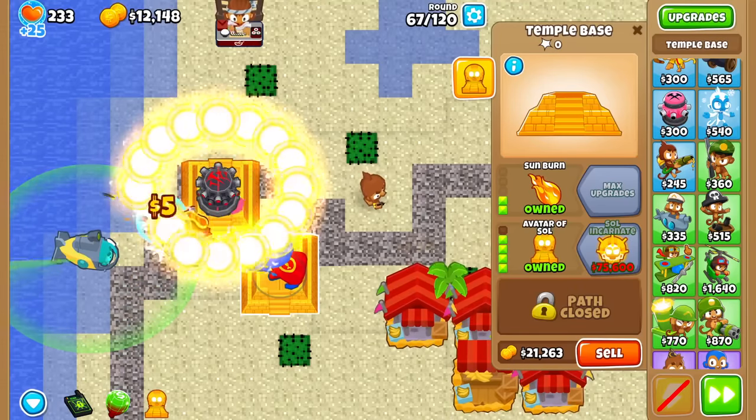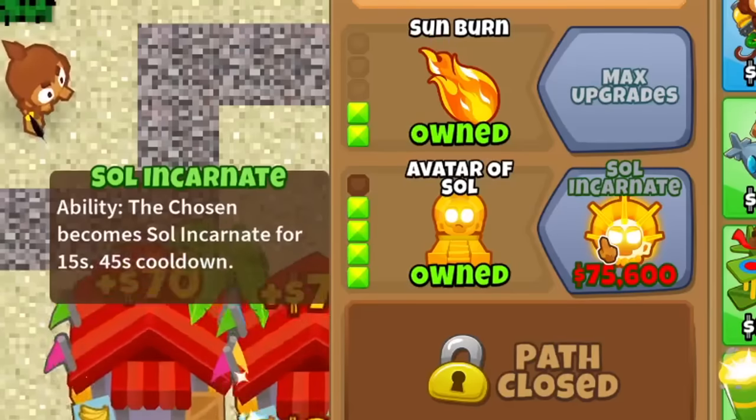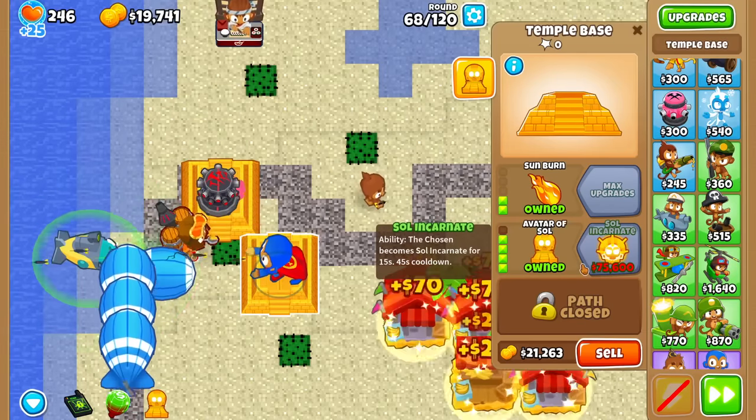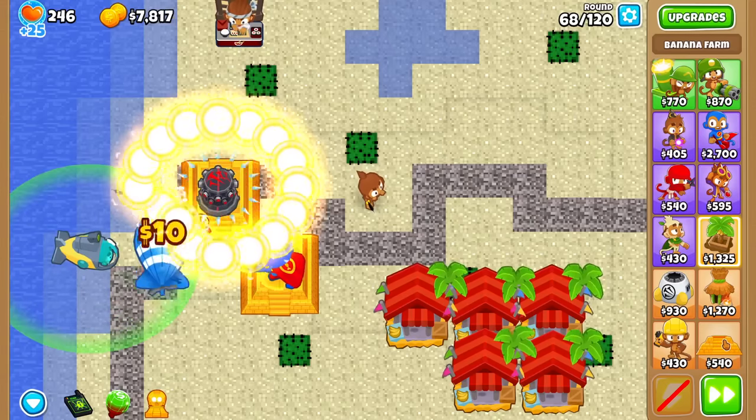I'm not gonna get it next, but let's take a quick peek at Soul Incarnate — the middle path Tier 5. The Chosen becomes Soul Incarnate for 15 seconds with a 45-second cooldown. My guess? True Sun God Temple. That seems the most logical.